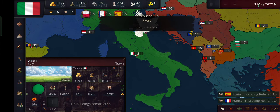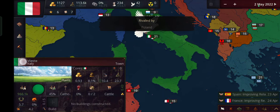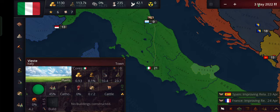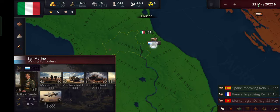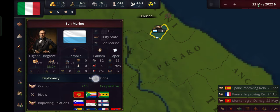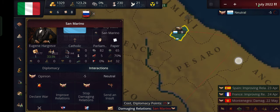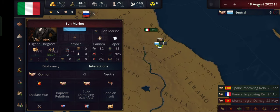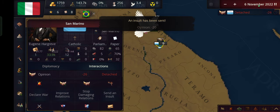So basically we're just going to set our rivals. For the beginning, we're just going to invade San Marino really quickly. Let's speed up the game a little bit. Let's declare war on them. Oh, we need diplomacy points — that's a little problematic. Let's just wait. We're not really doing anything in the game anyway.